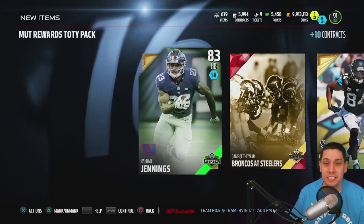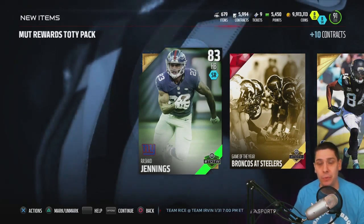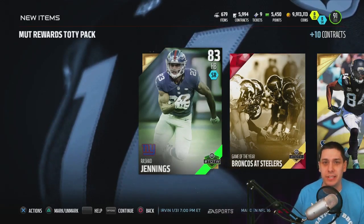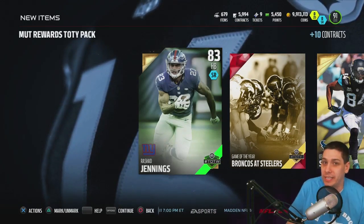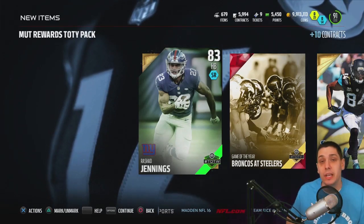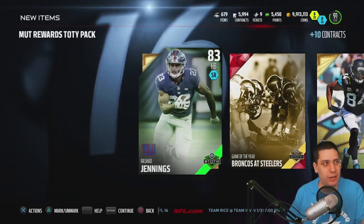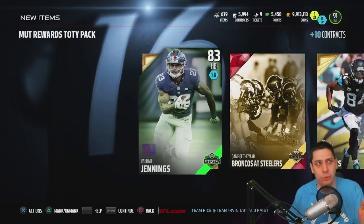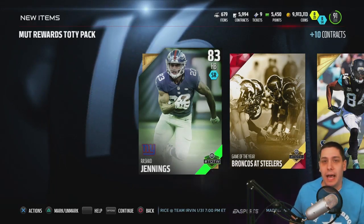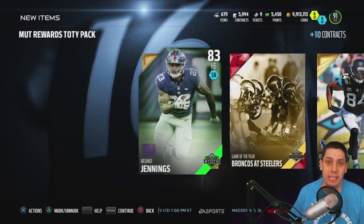We didn't get anything amazing in these two packs, but again we got them for free. All we had to do is sign up on MUT Rewards and get to the legend tier, and this was the reward for the legend tier. I'm sure that the other tiers also got some things — maybe like one Team of the Year pack or something like that. Let me know in the comment section below if you're at any of the lower levels. I think it's like rookie, all-pro, legend or something like that. Let me know what you guys got as far as your EA Rewards.